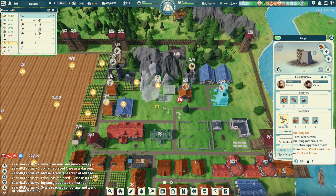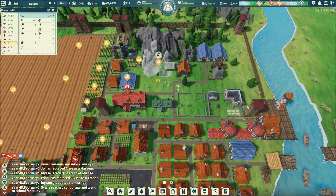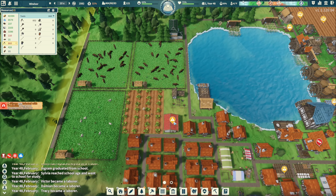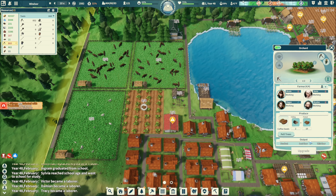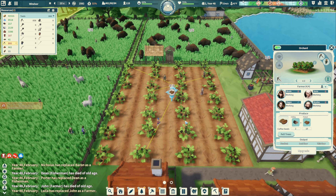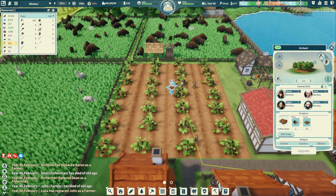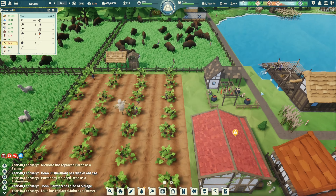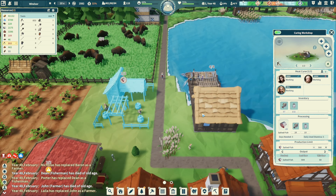We're making building kits — we have 92 of those, great. Start stockpiling those until we can actually use them. We still haven't gotten any coffee beans from this plant yet — it doesn't even tell me the ripeness. What is this? A curing workshop for fish?